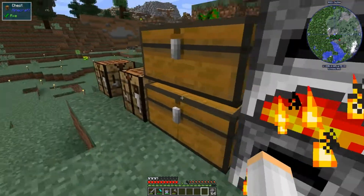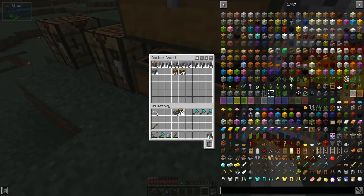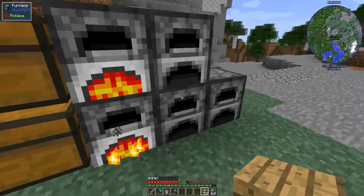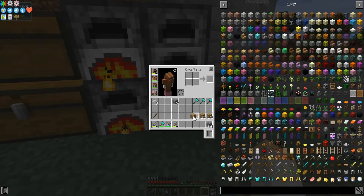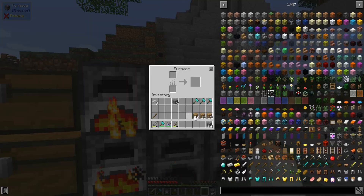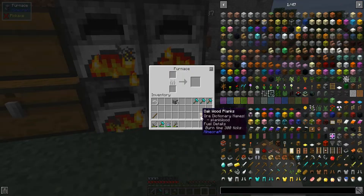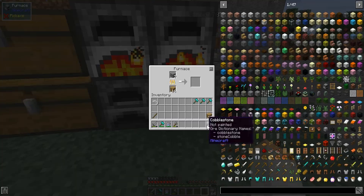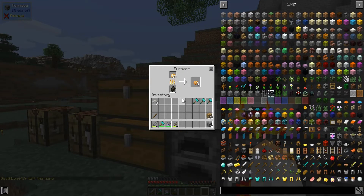Let's see — the cake one we've already done, and charcoal is complete. No hoops to jump through here: smelt wood logs. Now it's complete, but why won't it give me the option to choose something? That's very odd — I can't complete that quest. Oh, it's already completed, there's nothing in it.